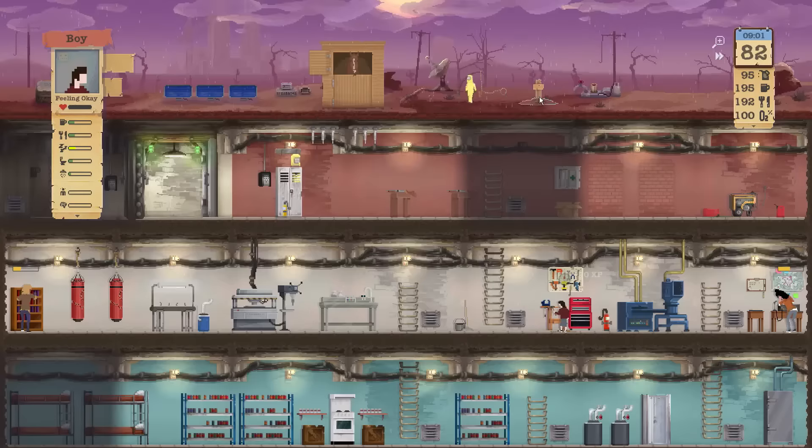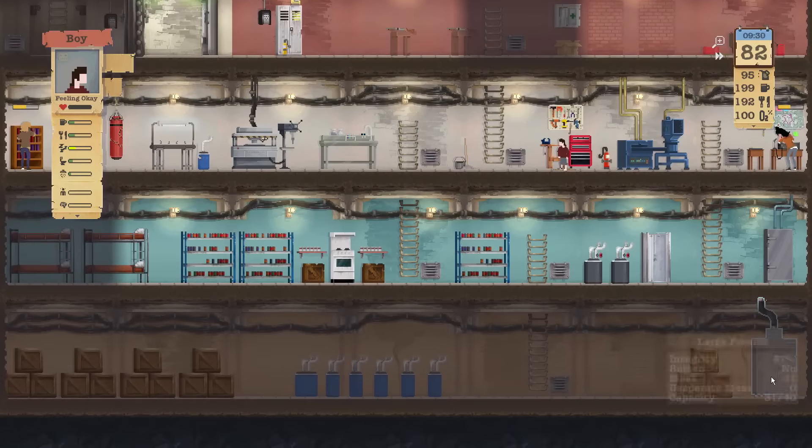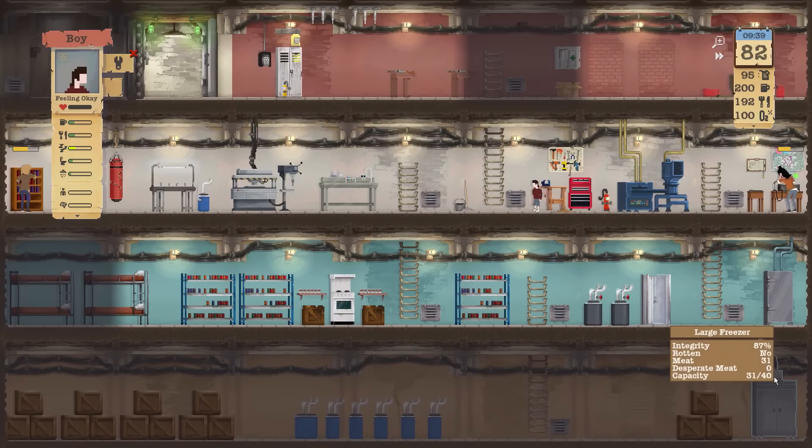We got three more meat and one leather hide. We're supposed to be using the meat down here — keep forgetting about that. Boy, come down here and fix our fridge.